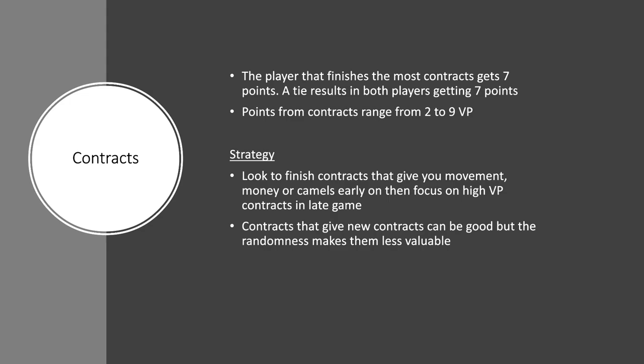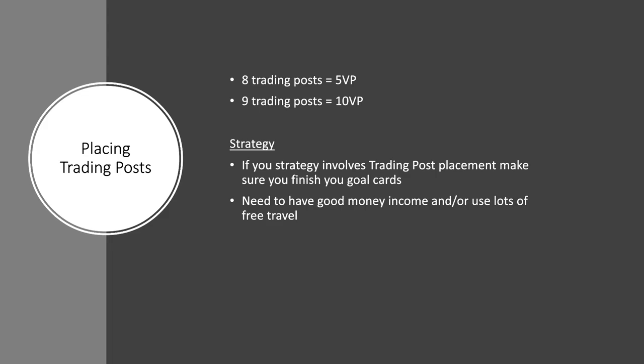So you're finishing contracts that give you good bonuses — important early game. But then in the late game, focus on contracts that give you lots and lots of victory points: 8 or 9 victory points are the contracts you want to be finishing. There are also contracts that give you new contracts, which can be good because it means you don't need to use that contract space as often. But it's completely random what contract you get, so it's a wee bit of luck of the draw. High victory points late in the game, and good bonuses early in the game — that's the way to go.